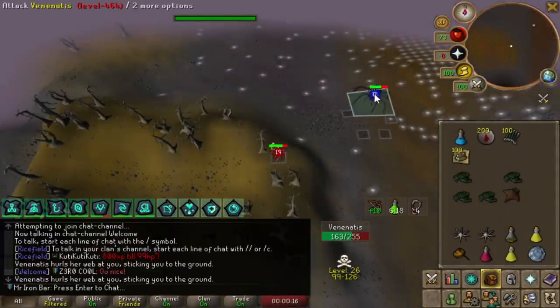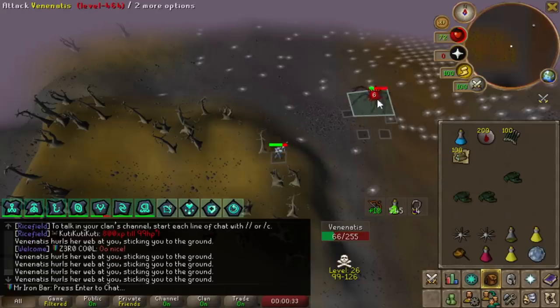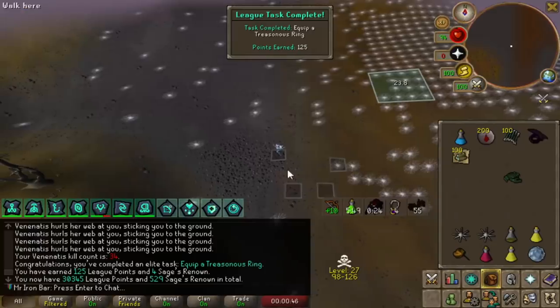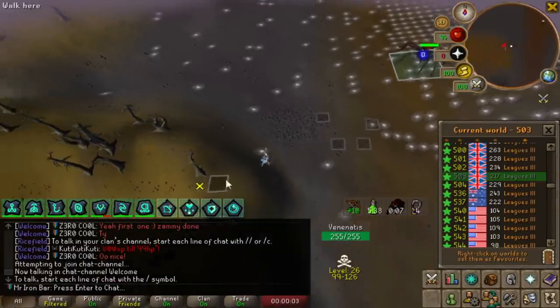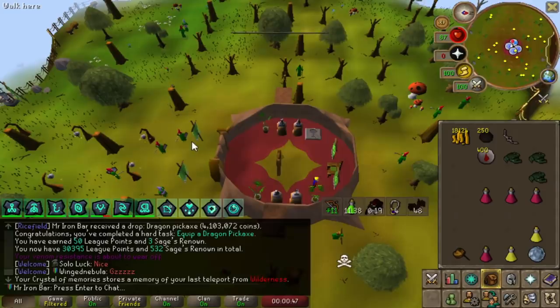I'm gonna grind for a Dragon pickaxe as well. Venenatis is probably the easiest because of the F bow and I can use Last Recall to re-bank super quickly. The F bow slayer task makes this so easy. I'm using my God Wars setup relics — Double Tab, Absolute Unit, and the Holy Ranger — so I can hit stupidly accurately and rebound a lot of damage. Hopping worlds saves about 10-15 seconds every time because of the respawn timer. Giant pickaxe — yes! We are done, boys, with 48 left!